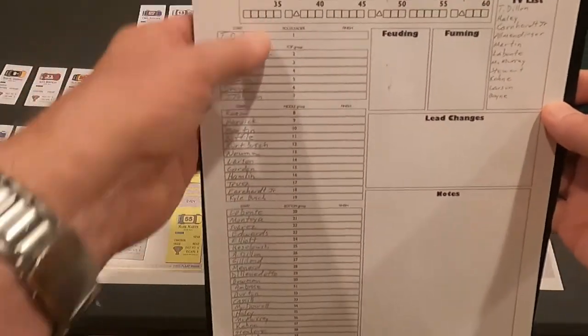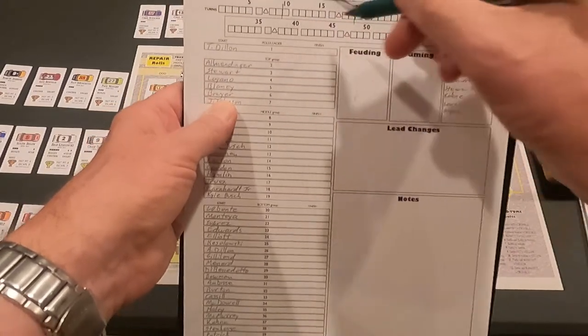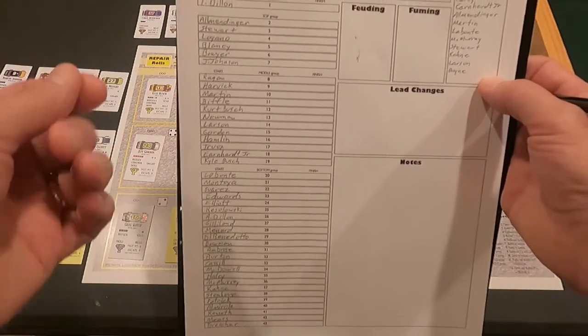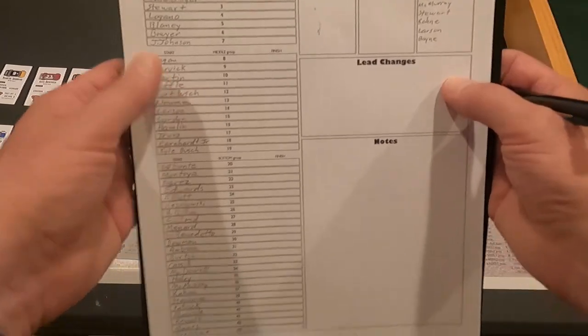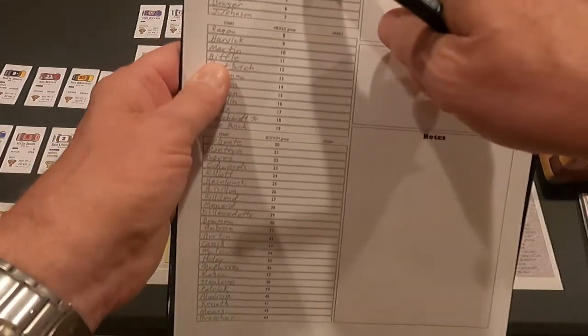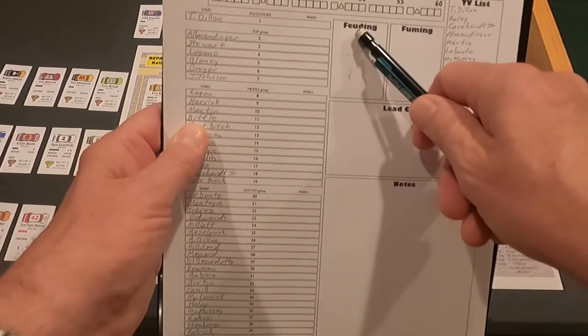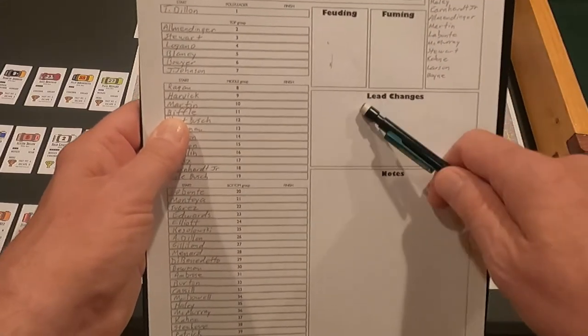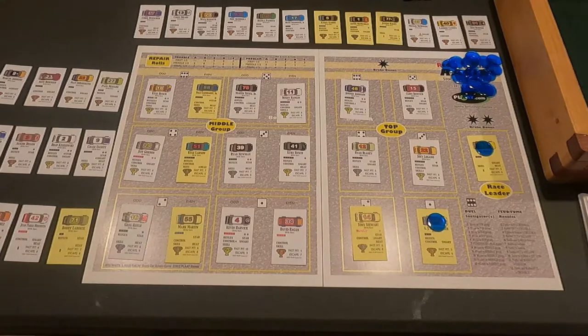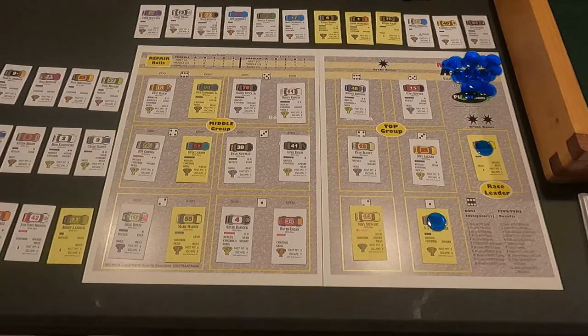There's a bit of paperwork that goes with the race. This is the sheet for Martinsville — I've marked the first third, second third, and back third of the race, which affects repair rolls. I've written the TV list, all qualifying positions are labeled, and at the end I'll list all finishers. There's also a section for feuding drivers and fuming drivers, plus lead changes. That's a lengthy introduction — let's get into it.